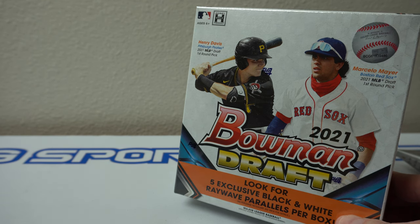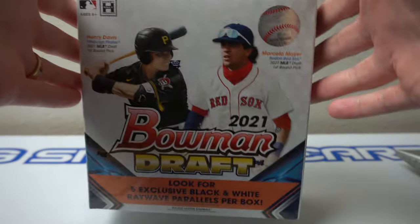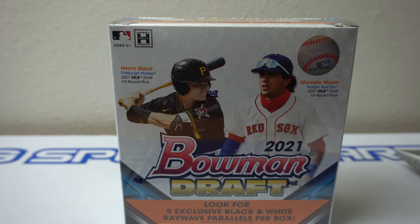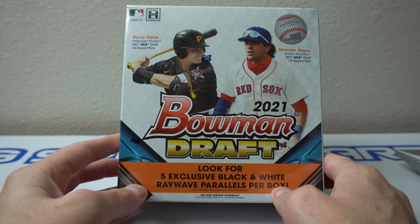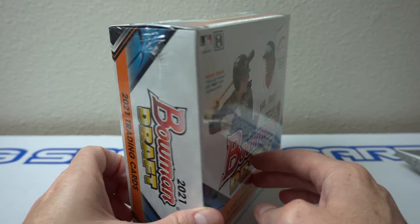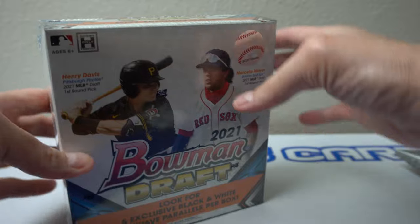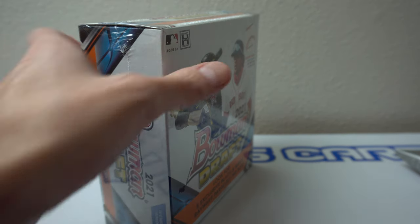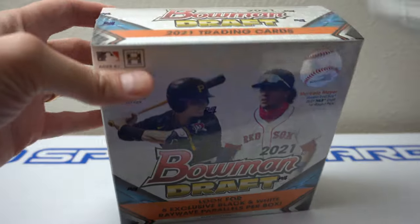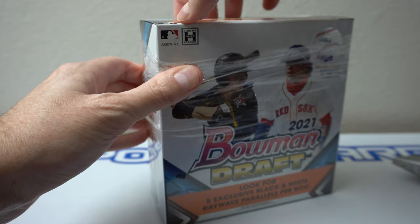Hey, how's it going? As you can see here, I have one box of 2021 Bowman Draft Light — not light, it's actually pretty heavy. I've been seeing this box cheaper than a traditional box that gives you guaranteed autos. This one does not. It gives you at least five exclusive black and white Ray Wave parallels per box, so that's cool. But there's no guaranteed autos, though you can pull them. There are 16 cards per pack, 10 packs per box.